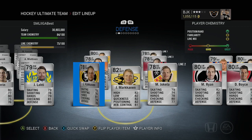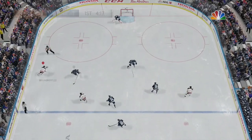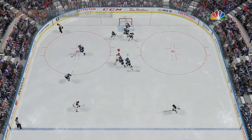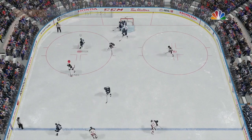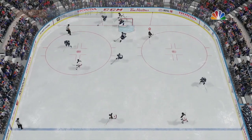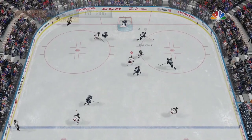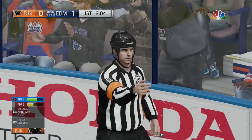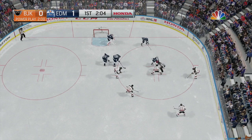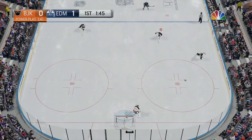This SM Liiga team plays very lackluster overall. One common theme across all non-NHL team builds is that you can still manage to get a lot of shots on net regardless of shooting stats, and rebounds tend to generate at a higher rate. The trouble with this team is hitting the net — the accuracy of these guys' shots is not great at all. The best shooting stat on offense is 82, and on defense it's 77.